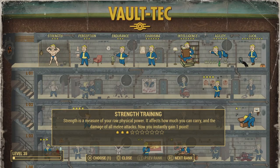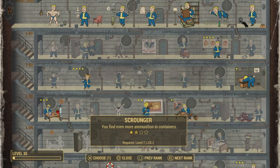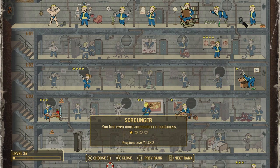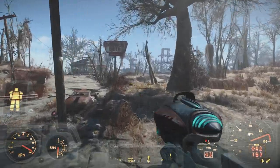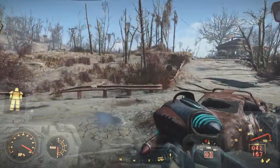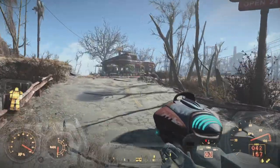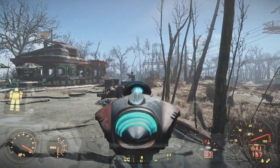We leveled up, so let's use that to solve another problem — I'm running out of fusion cores. I'm going to upgrade Scrounger to the next level to find even more ammunition in containers, which also increases the chances of finding fusion cores in random containers. I've also started gathering more ammunition in general because if we're starting to encounter bigger problems we might need more ammo.